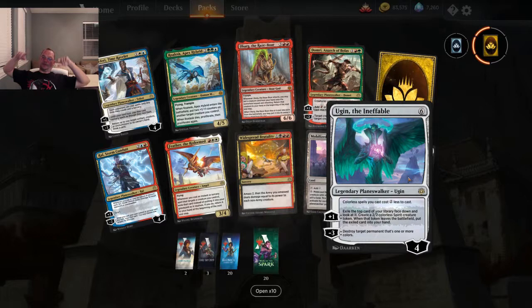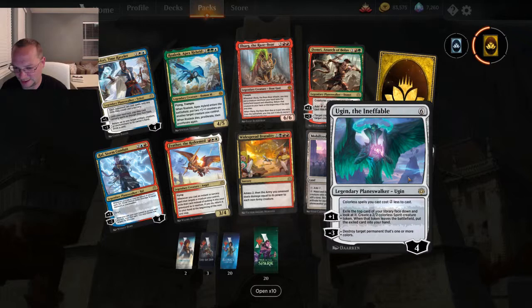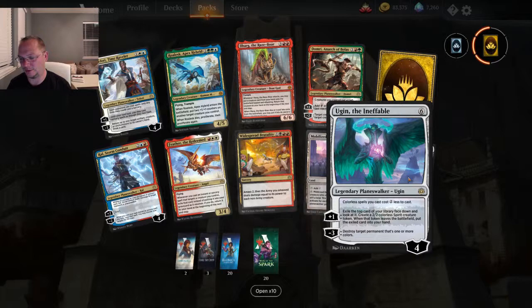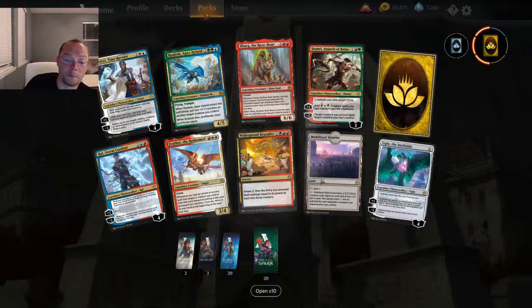Six loyalty — colorless spells you cast cost two less. That is epic, that is so good. Plus one: exile the top card of your library face down, look at it, create a 2/2 colorless spirit creature token. When that token leaves the battlefield, put the exiled card into your hand. Minus three: destroy target permanent that's one or more colors.